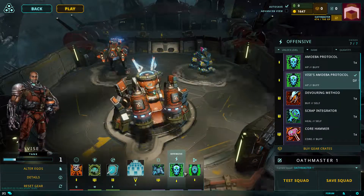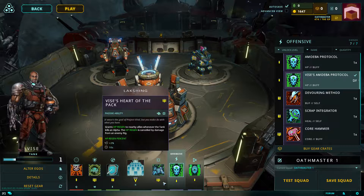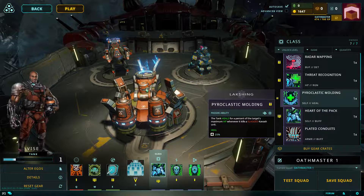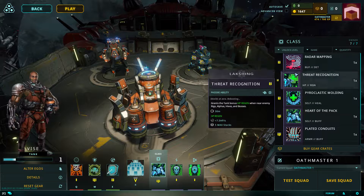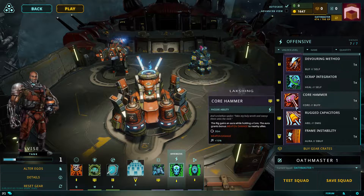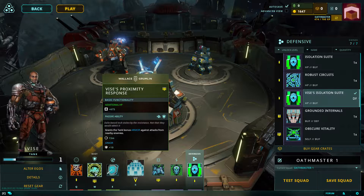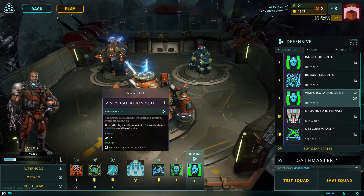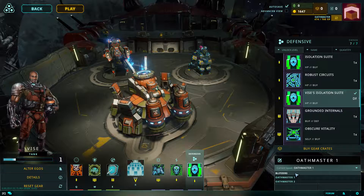Instead of leveling up normally, you actually have requirements to level up to get access to abilities. To get access to your ultimate ability, you have to be fully leveled up. Like this offensive ability, the Amiaba Protocol, which gives a stacking health increase, you get right away at level one. But if you want something like Heart of the Pack, which gives health regen, you require level three. Everything is adjustable up to level four type abilities. I haven't seen anything requiring level five, so I'm assuming that's only for the ultimate itself. Max level for each rig is level five.